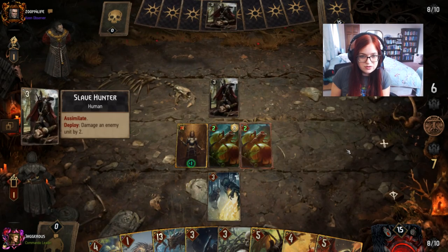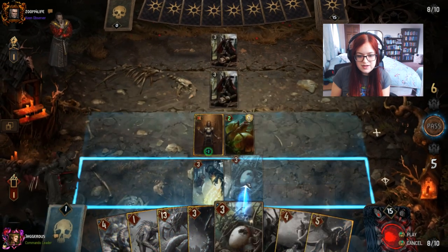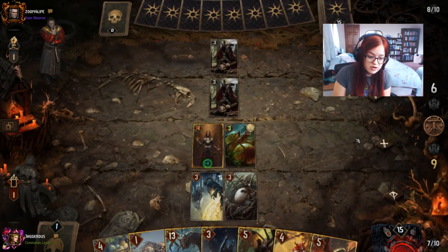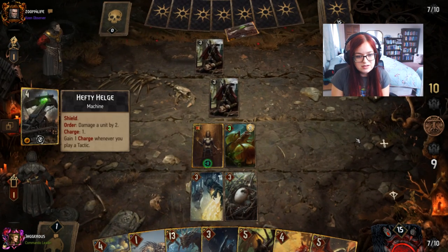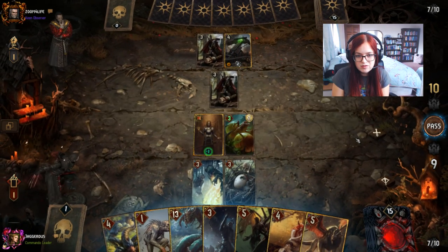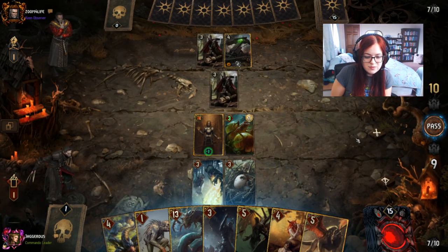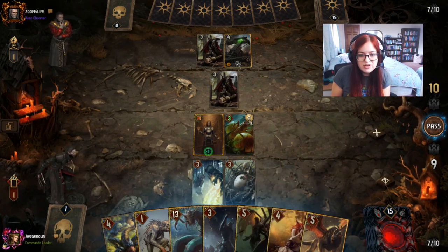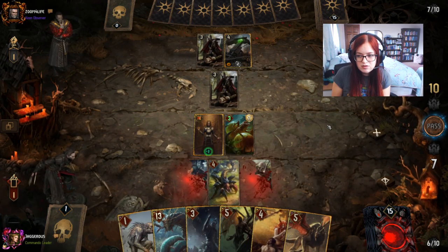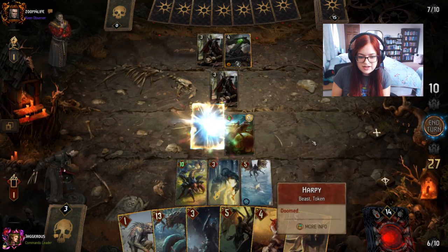Urden is not the greatest in this matchup. He's got assimilate units. Let's play the Foglet, trigger our boost, then we'll play the Harpy Egg, then play the Andrega in between, and then decide what we want to do from there. He can seize one of the threes — Helga, that's expensive.